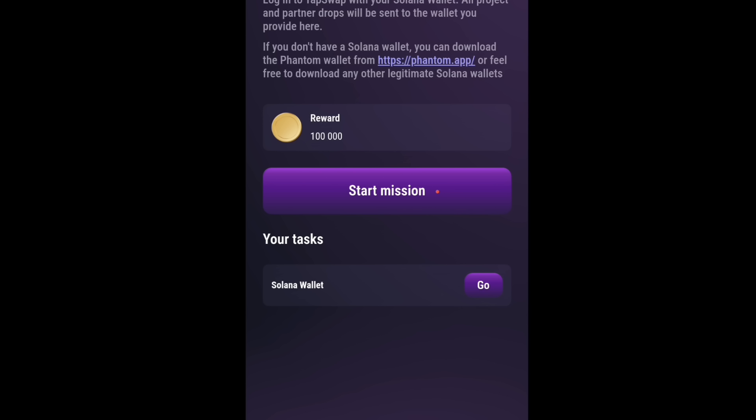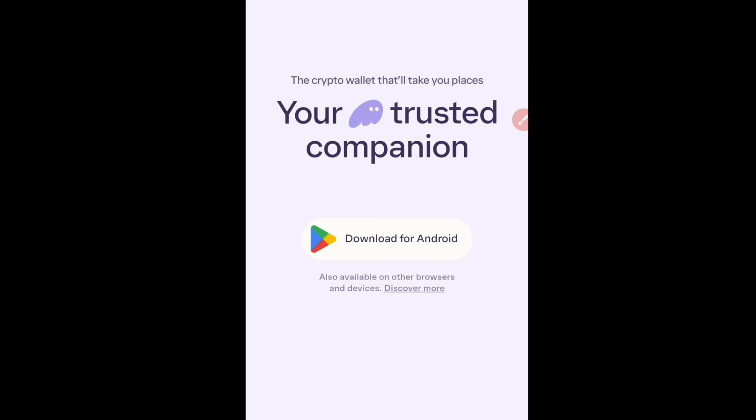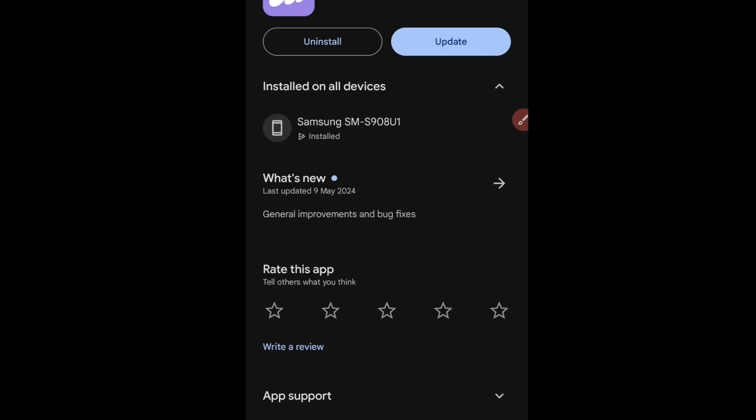You need to download an app called Phantom Wallet. This Phantom Wallet is what you are going to use to connect to your Tapswap — it is also a Solana wallet. Click on the link to go download the Phantom Wallet app. Once you tap the link, it's going to refer you to Phantom Wallet in Google Play. As you can see, this is where you get to download it — I'll just click Update to update it.